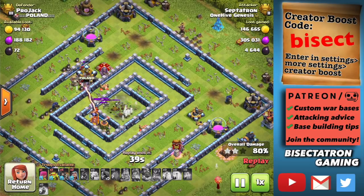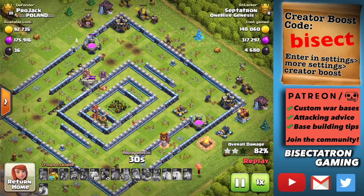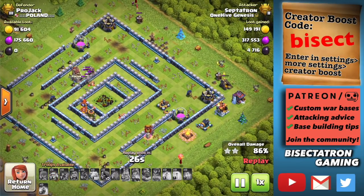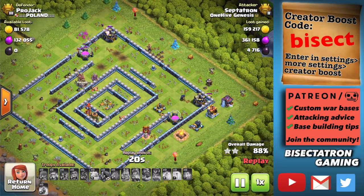That's one of the downsides — if your Hogs are going in a big circle, the Grand Warden tends to take the hypotenuse, gets targeted by the inner core buildings, and has to have his Tome hit much earlier than you'd like. Almost worked on this base. It just kind of shows that this strategy can be pretty powerful, especially against bases that are otherwise difficult with more traditional attack strategies at Town Hall 13.